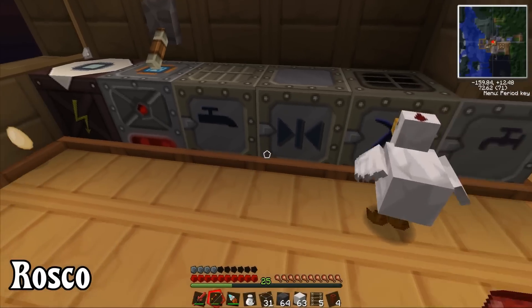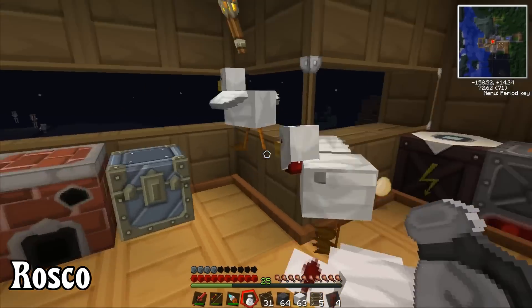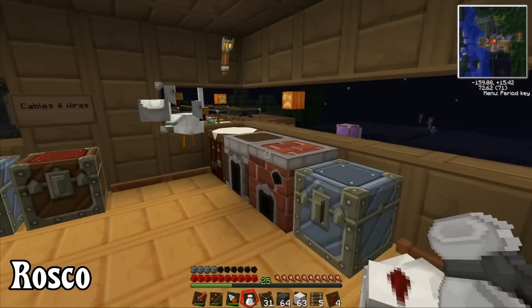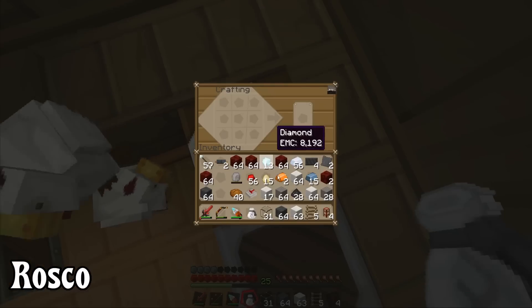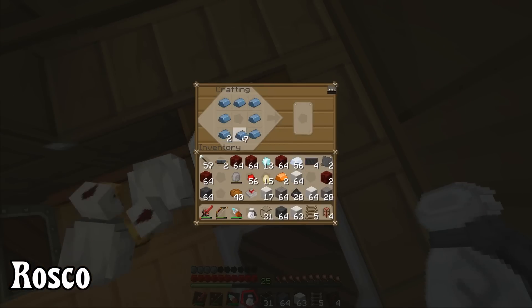I'm making some advanced alloy for you, okay? And we need some coal. I've got to condense some coal. Got some coal dust - yeah that's good, but it's only 24. I think we might need more than that, because we need two machine blocks. I can make two machine blocks - I'll make advanced machine blocks. I've only got enough for one at the moment.